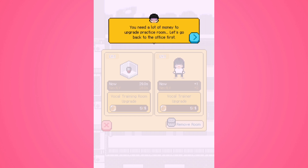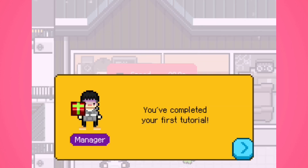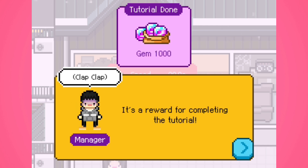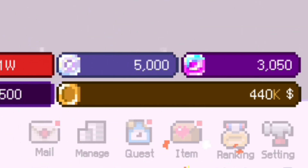We're going to build a new building — starting easy with a vocal training room. If there's a practice room, trainees will automatically practice, and if you upgrade it, they'll improve their skills more efficiently. After going back to the office, we completed the first tutorial and I got around 3,000 diamonds just now — I'm rich.